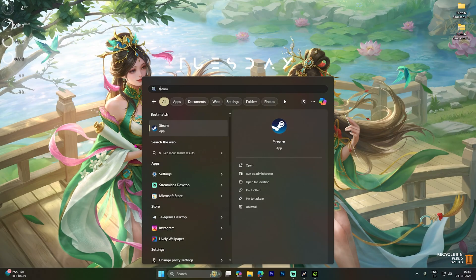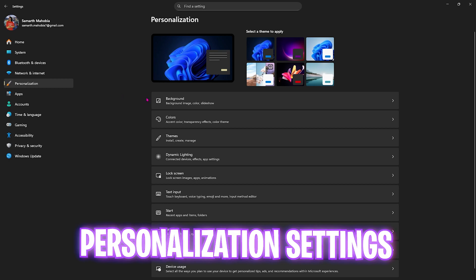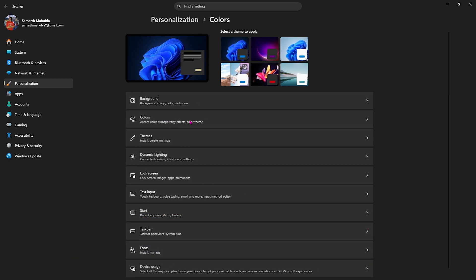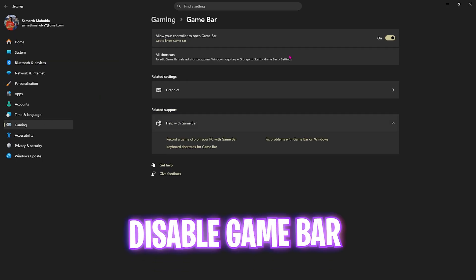Step number one is the best Windows settings. Simply go over to Settings on your PC, head over to Personalization, then click on Colors. You want to disable transparency effects, as this will make your Windows and surfaces appear less translucent and will save a little bit of your system resources.